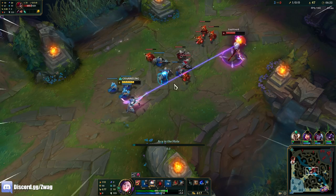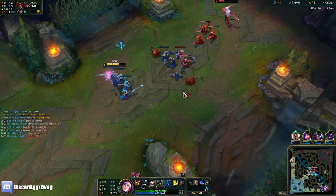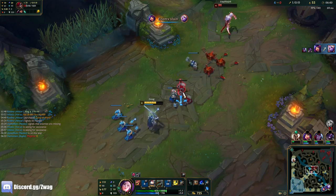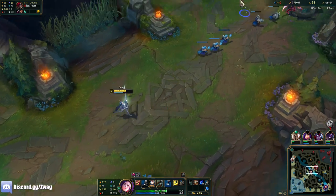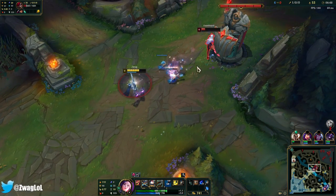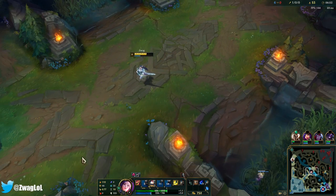Damn, I want to Harvest — just gimme. That hurt. I should have actually E'd before I ult, it would do a little bit more damage. But it doesn't matter — if she's a little bit lower, she would just base. This has to be a bait. Where's the Diana? I got Flash, maybe I could take one of them with me. I missed. Let's back up since E's down.